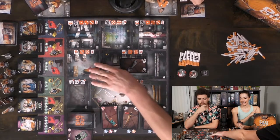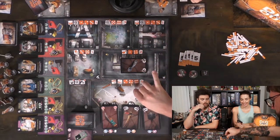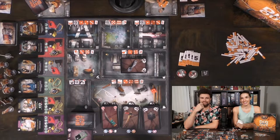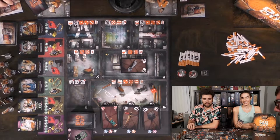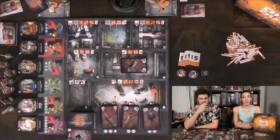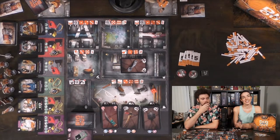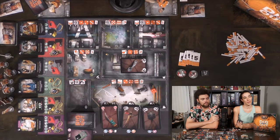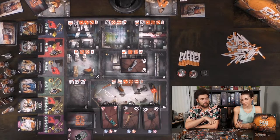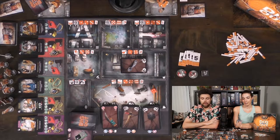Caleb rolls a four and goes to the yard as well. He asks about background gangs — his says 'Bravato' and mine says 'Cartel.' He takes two cards as his second action using the search action. Alicia moves next, rolling a five and choosing between the infirmary and the showers. Max hand size is ten as shown on the player card. She goes to the infirmary and draws three cards, putting her at six cards total.